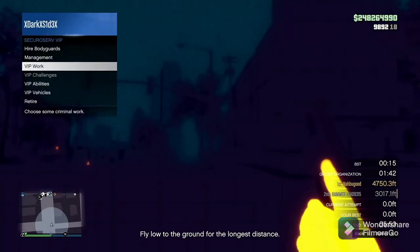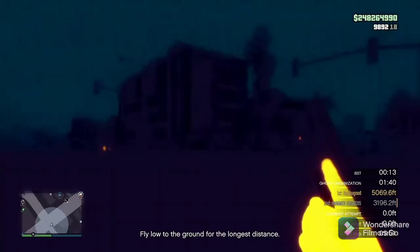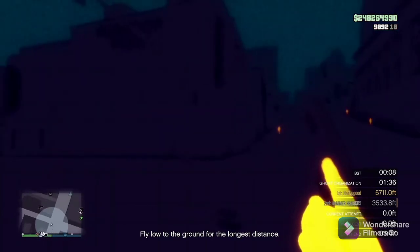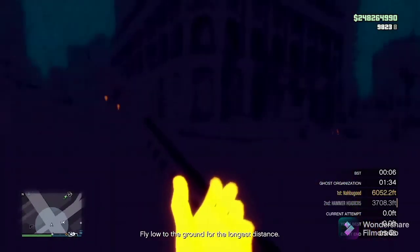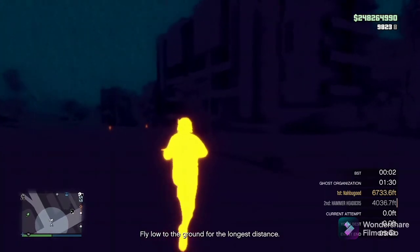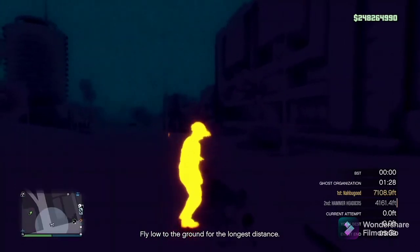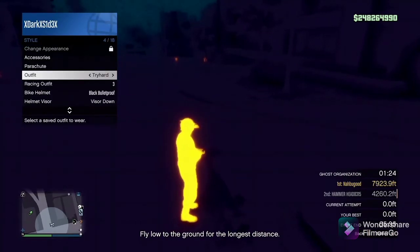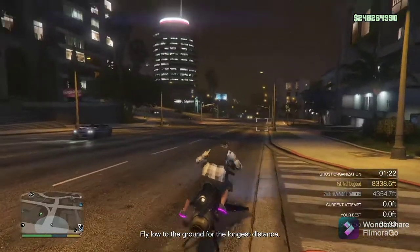Basically what a wall breach is, is when a player can access an interior that's not meant to be accessed in the game. Like she might go under the map, she might climb over a wall, she might use her oppressor to fly in there. Some of them you can kind of maneuver yourself into a corner and get in between like a shrub and a wall or something and get in there.